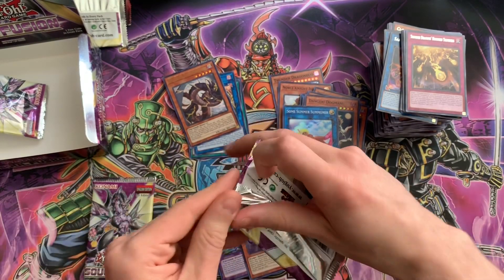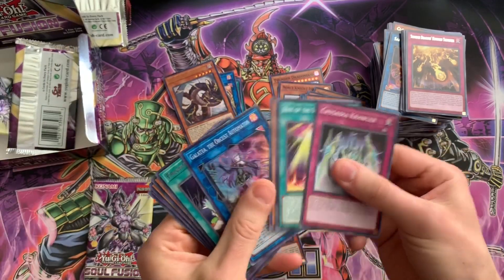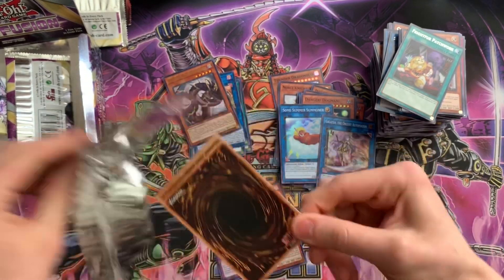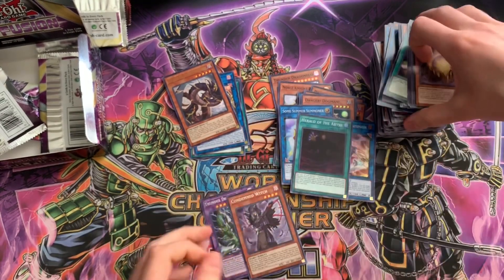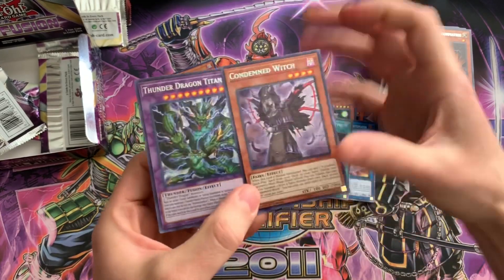The last two packs should be super — Galtea, and Herald of the Abyss. So these were our secret rares: Thunder Dragon Titan and Condemned Witch.